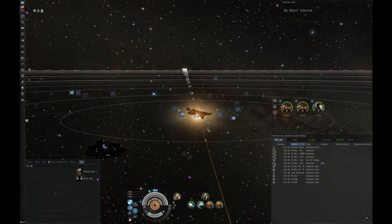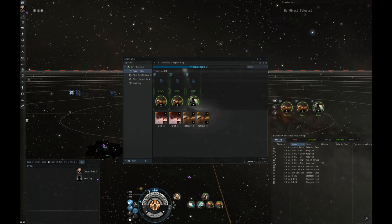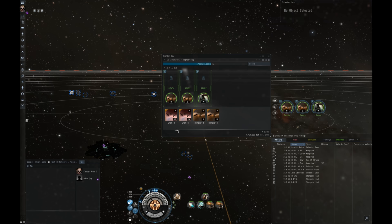The most basic part of fighter mechanics is the fighter hangar. You can access it by going to your cargo and then simply going to your fighter bay. In the interface you'll see three tubes labeled tube one, tube two, and tube three. Each one of these tubes is where you load a squadron. Unlike your normal drone bay, fighter squadrons have multiple fighters per squadron. With normal drones you just click launch all and each drone represents one drone. However, with carriers you'll notice these little bars, and each bar represents one fighter, so your squadron consists of multiple fighters.